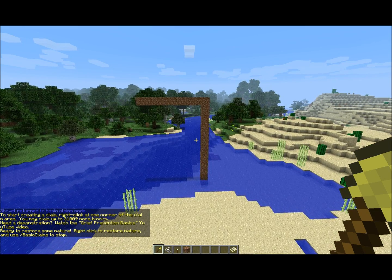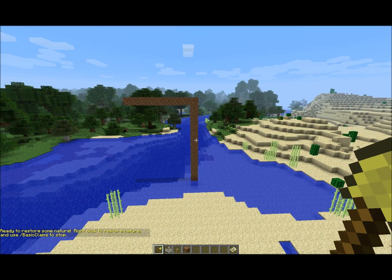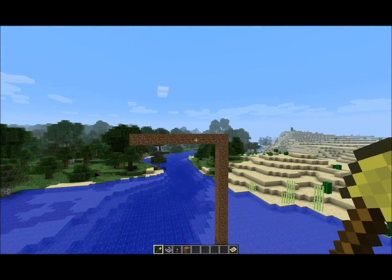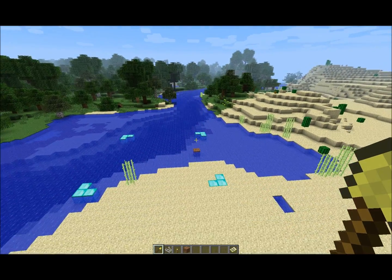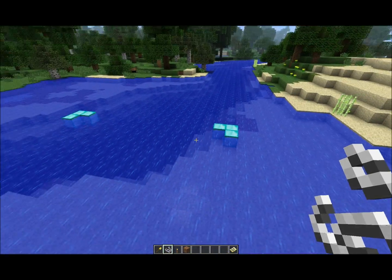Here's another grief you may see on occasion. Griefers like to create very unnatural-looking single-block-wide towers, and this is very easy to clean up with restore nature. I just point and right click, and it reduces it down to just a single block which I can very easily clean up on my own, just like that.